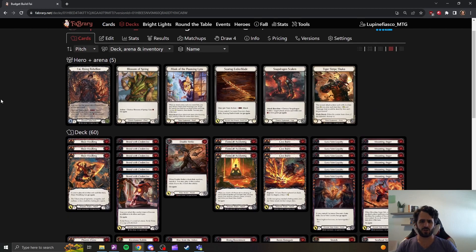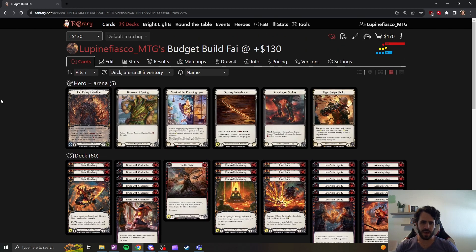Art of War and Tiger Stripe Shuko are integral to a competitive Fi list — you're going to want them. I recommend picking them up first when you have the budget to do so, but certainly jump around this list as you see fit, as fits your budget. Maybe you're coming into this game and you don't feel like you're ready to be a dedicated Fi player and you want to experiment.